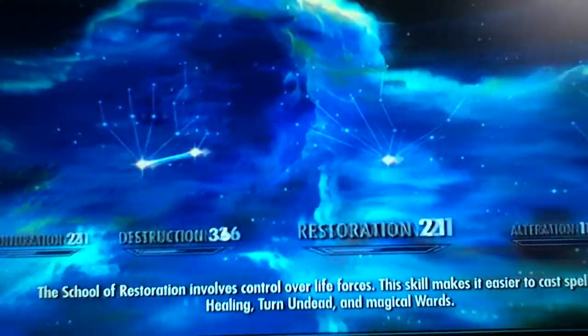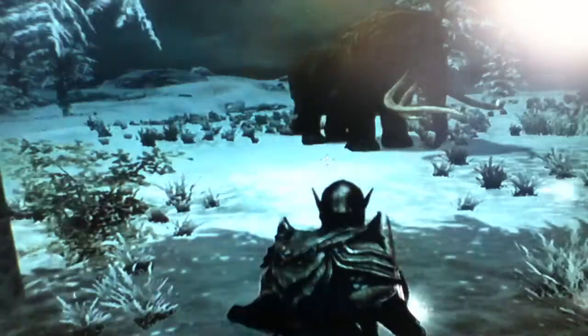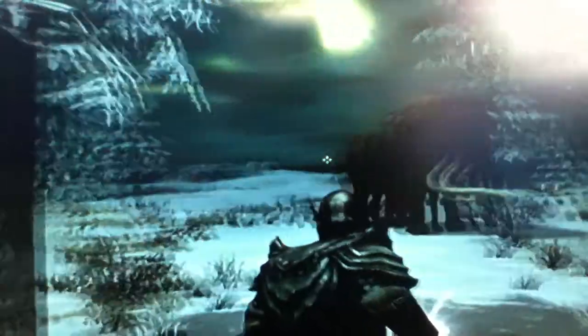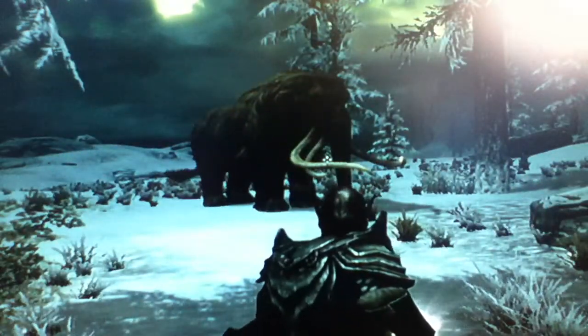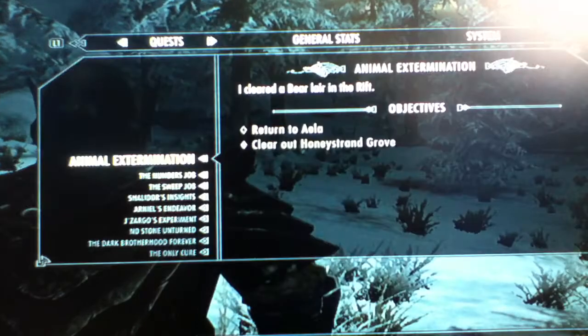So, as you can see, I'm level 37 and I'm a Nord. I just killed a bandit before this and I've also killed a giant right here. I want to do a quick playthrough for you to show you how I'm doing because I haven't really got the time, as well as my other projects, to be continuously showing you what I'm doing.